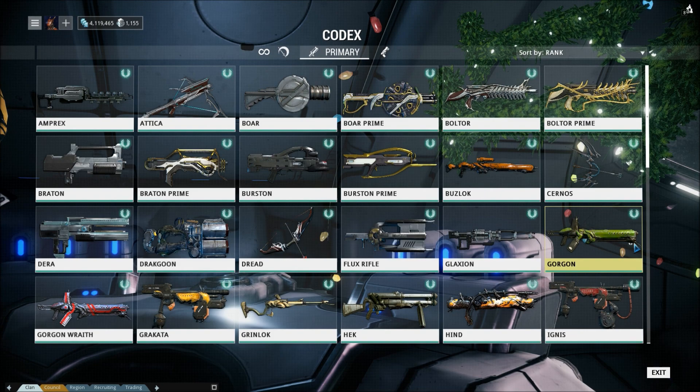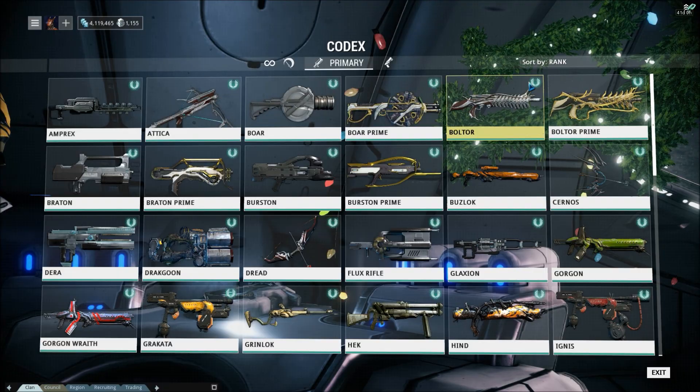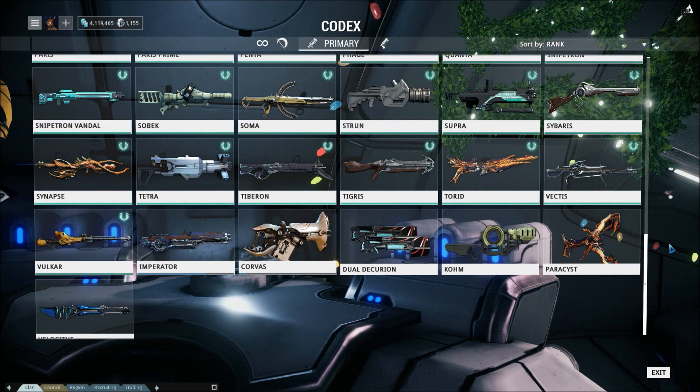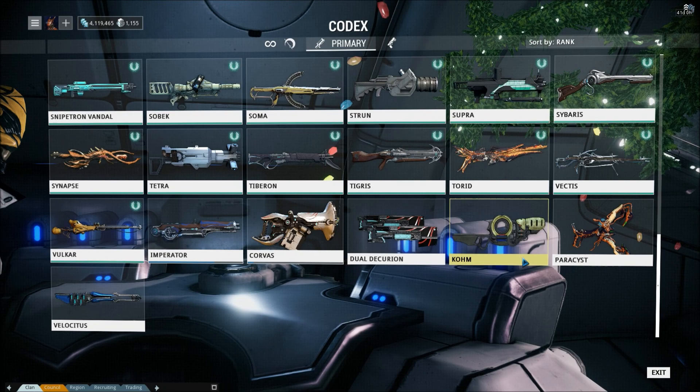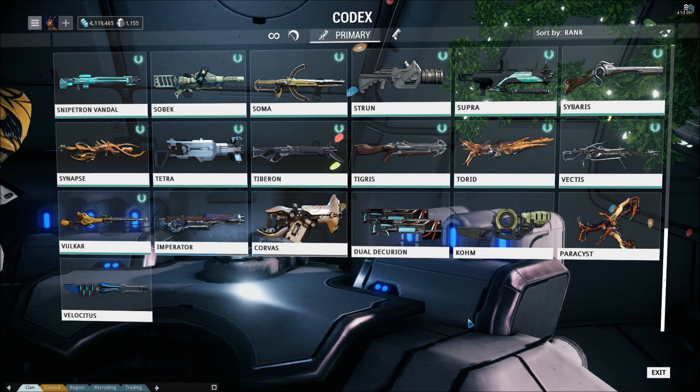It's time to talk about non-beginner weaponry, and today I'm going to be doing primary weapons. Before I begin, I should go over where I am and what weapons I have completed. Weapons with this little symbol on them are weapons I have completely ranked up. I have pretty much all of the weapons done, excluding the arcwing weapons — I'm only missing two, and I don't really care about the arcwing stuff as I don't think that system is completely fleshed out yet.